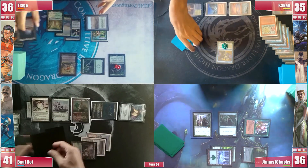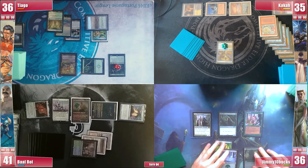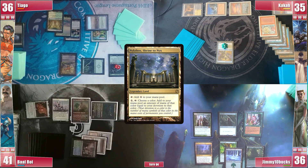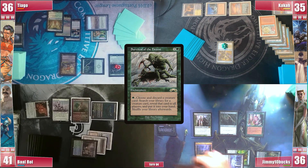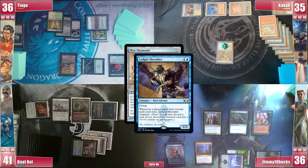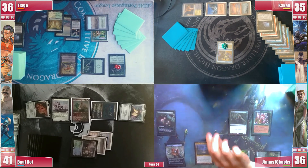Will this be another one of those case study games where people say wheels are bad? Let's find out. We're on Jimmy's turn. He plays a Nykthos, Shrine to Nyx and then casts a Survival of the Fittest. Sentinel triggers and he pays for it. He then casts a Mox Diamond, triggering Shredder and Kaka discards a land. Jimmy discards a Snow Forest and then attacks Tiago for 4 and passes.